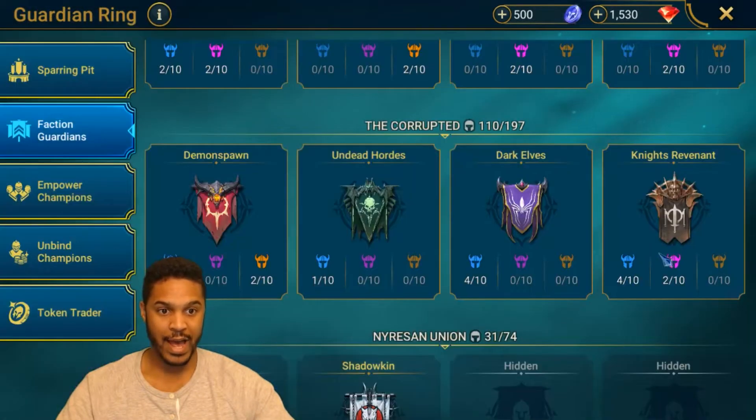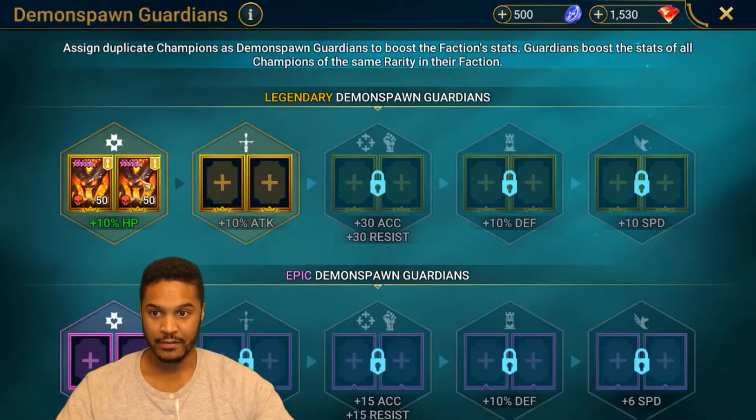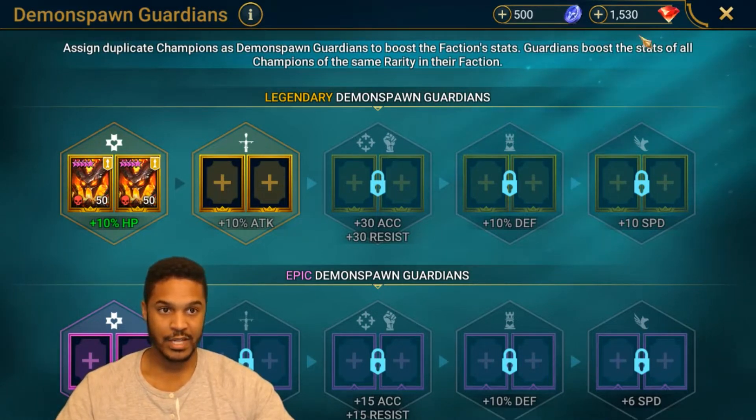It really just depends where you're at in the game. I also have Demon Spawn here, and I have two Legendaries - two Drexthars. I was thinking of empowering my Drexthar, but I'm not sure yet. I think I'm going to do the same thing here with the Demon Spawn Guardians.